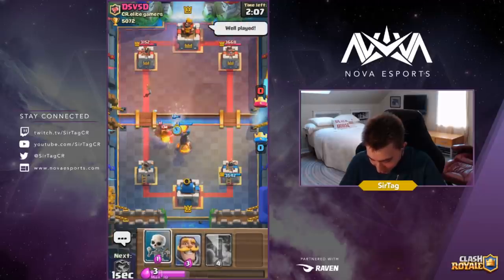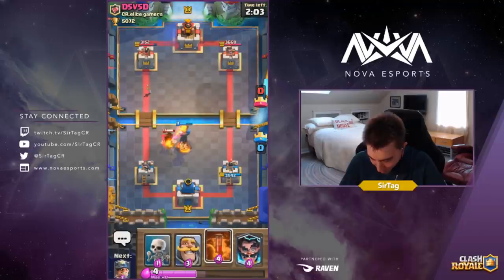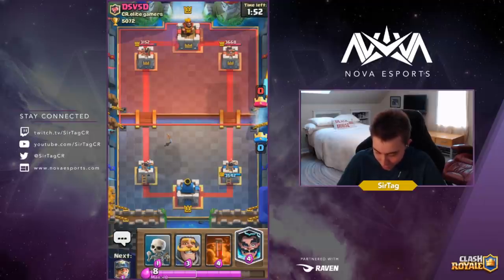Dropping an Ice Spirit up high to try to redirect and hit his Ice Spirit with that. The Inferno will end up cleaning up the Hog Rider — no problems, no questions asked, and we are chilling guys. The main thing you really want to be doing against Hog Rider is defending it with an Electro Wizard and then counter pushing with that Electro Wizard.